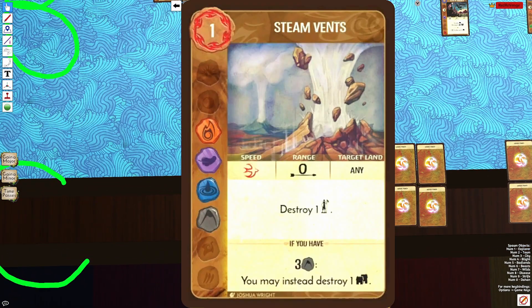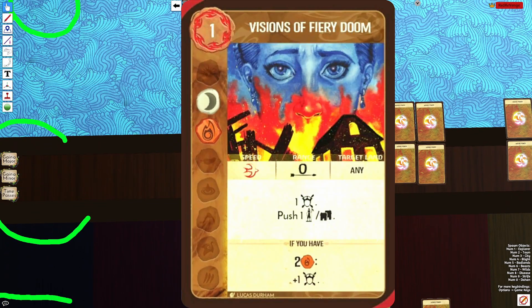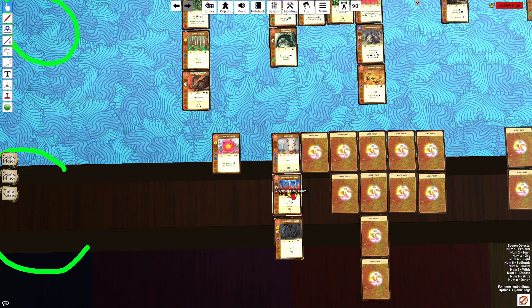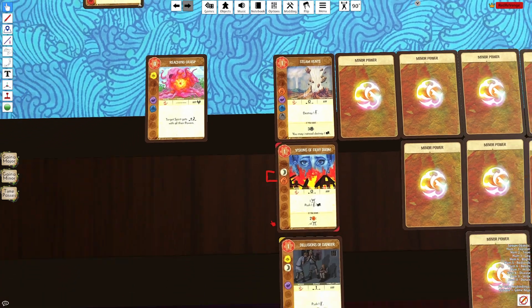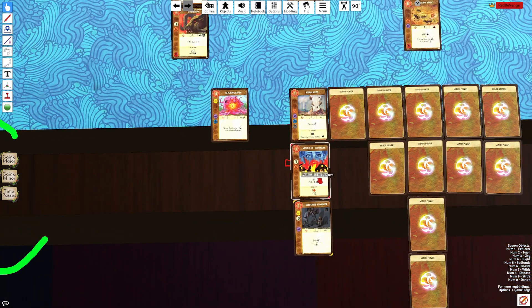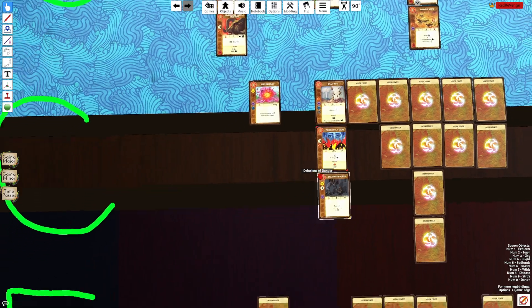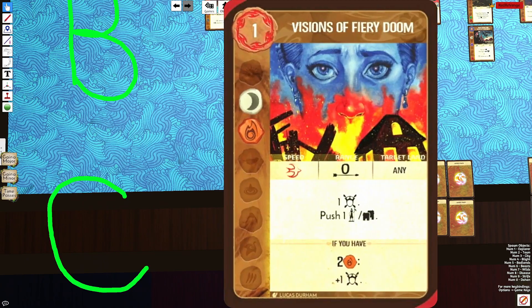Visions is very similar to Steam Vents, but instead of completely removing the invader, you're pushing the invader. It does come with a fear, but what really puts it in C tier is the elements. Moon/Fire is one of the worst elemental combinations in the game. A lot of times when you're playing this card you're opting to play off-element, which is pretty bad on top of the effect being just okay. It's a B-tier effect with bad elements.